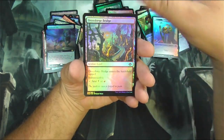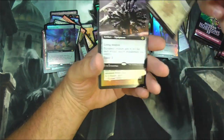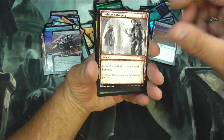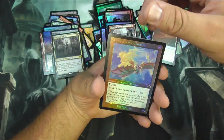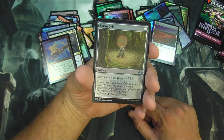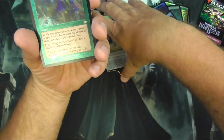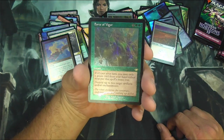Common, common, common, uncommon. Planes. A Nettlesist. Faithless Salvaging. Priest of Felwrights. Ornithopter of Paradise. Ravenous Squirrel. A Zirin Orb — which is now in modern, that's interesting. And Force of Vigor in etched.